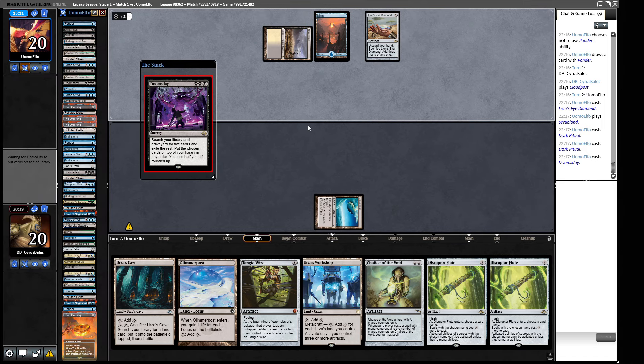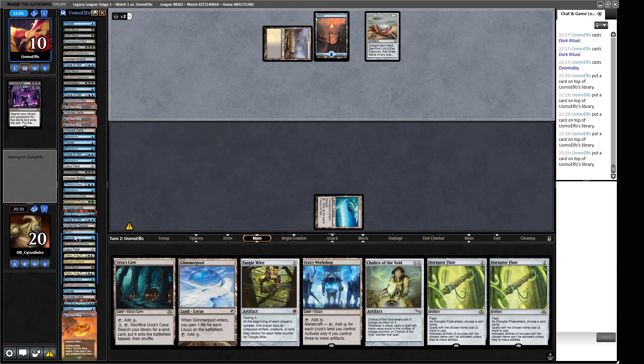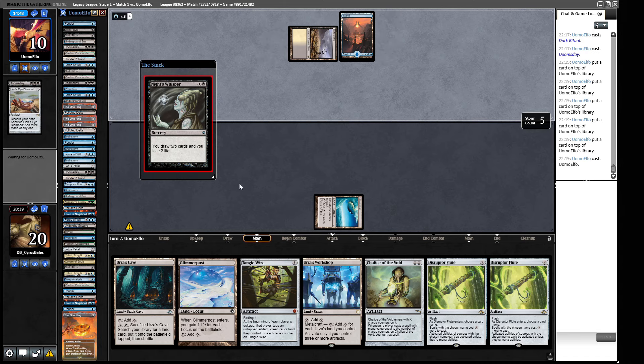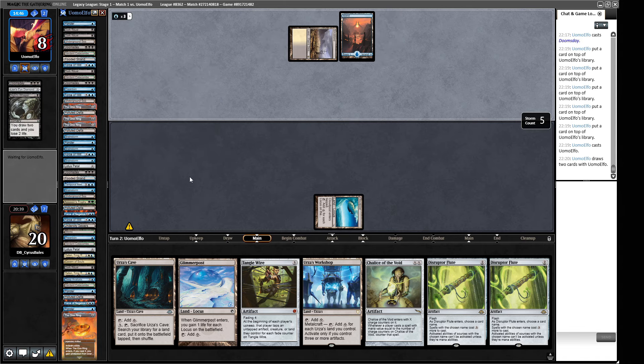Here is the Doomsday. Our opponent spent a while thinking about the pile, and here we are. Opponent's got one card in hand — if it's a cantrip, we are dead. A Knight of the Reliquary... actually Night's Whisper. Well, we are very cold to this. They add three mana to their pool, draw into a Consider, and just win the game. We can scoop that one up.